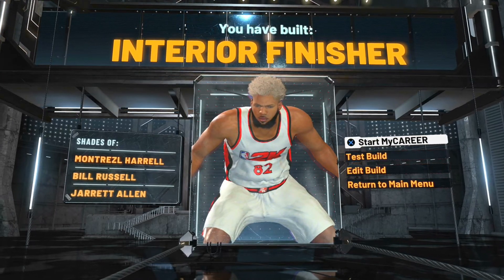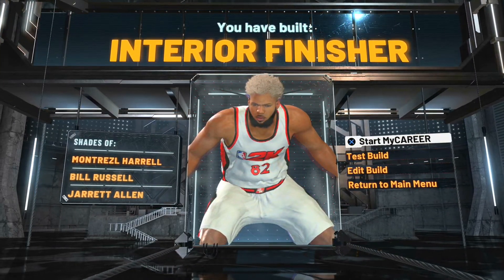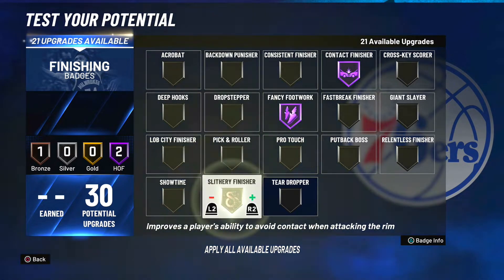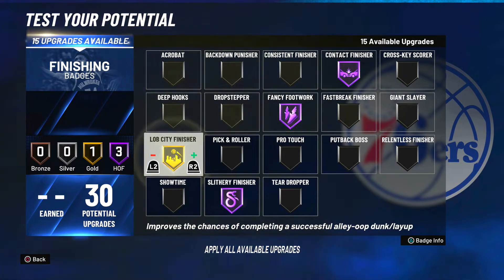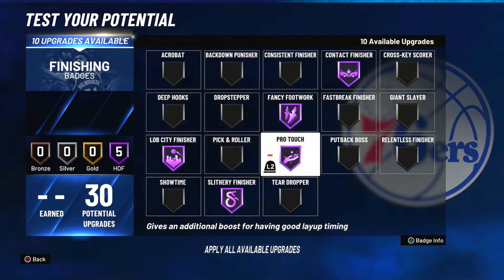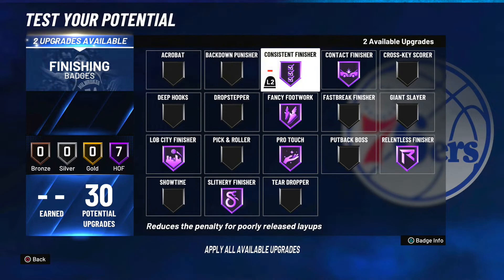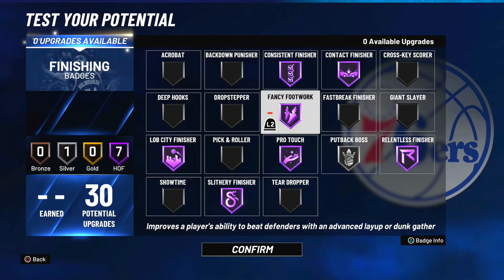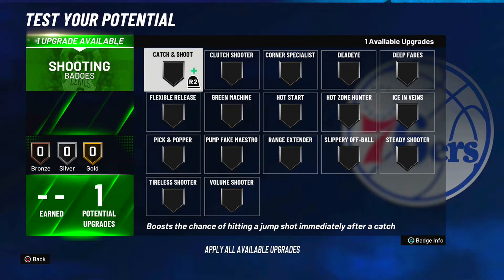Now for the best badges for your interior finisher build: for finishing badges I'm going with Hall of Fame contact, Hall of Fame fancy footwork, Hall of Fame slithery, Hall of Fame lob city finisher, Hall of Fame pro touch, Hall of Fame relentless finisher, Hall of Fame consistent finisher, and silver putback boss. You have 30 finishing badges so feel free to move them around, but I think this is the best layout.